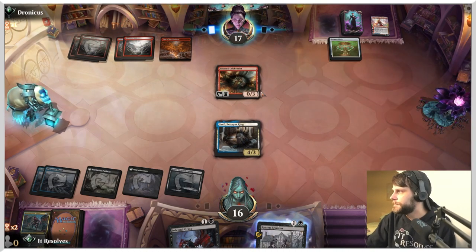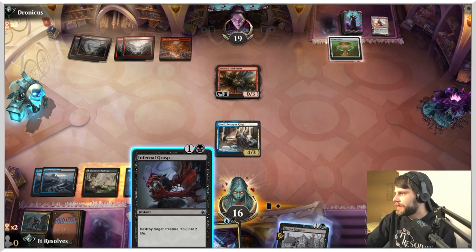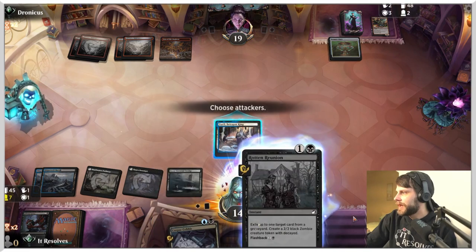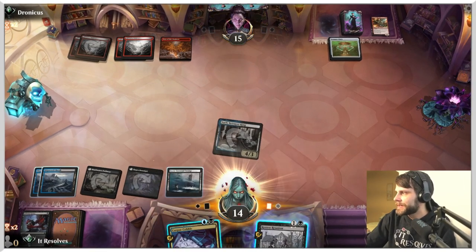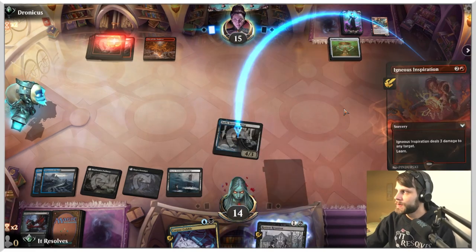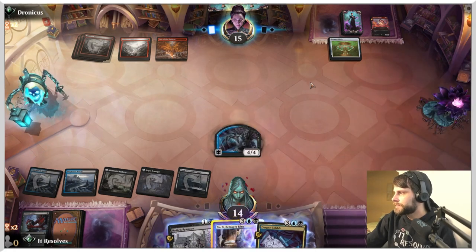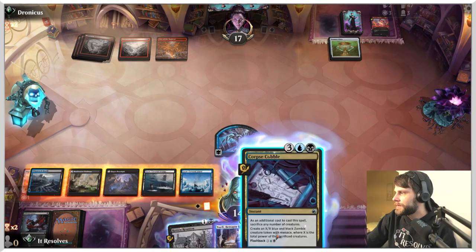Pardon me while I sip on some very strong coffee! We'll gain a little life there. I'll get this out of the way first — I don't want to worry about that. We can leave up both of these, which is great. If they try to hit the Betrayer King we can Corpse Cobble it, get something in response, and fizzle the spell. Worst case, we can Rotten Reunion and get something out of their graveyard. The spell fizzles and we get a 4/4 in response — fantastic!